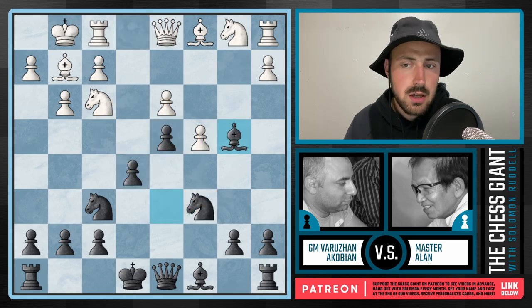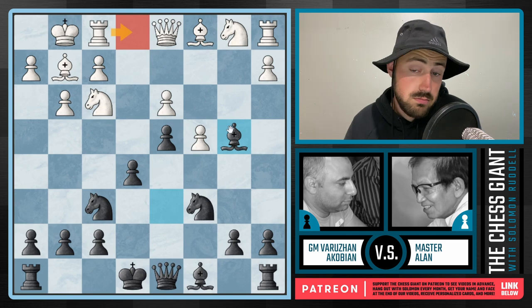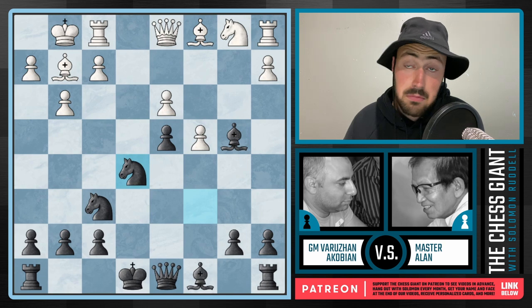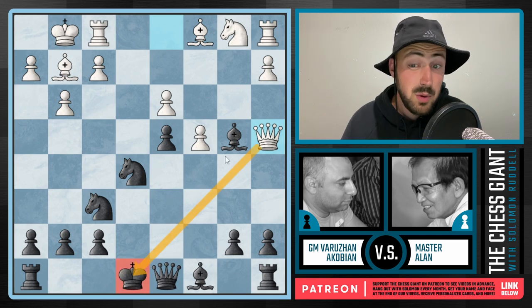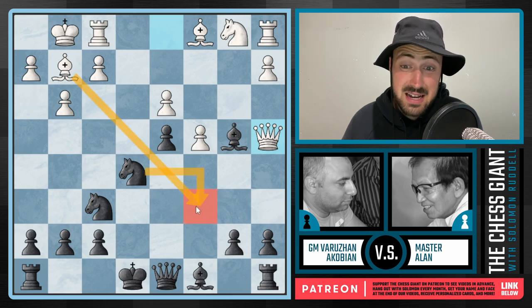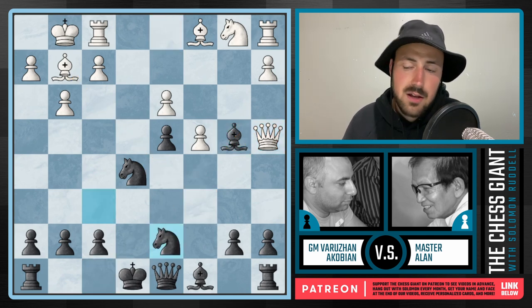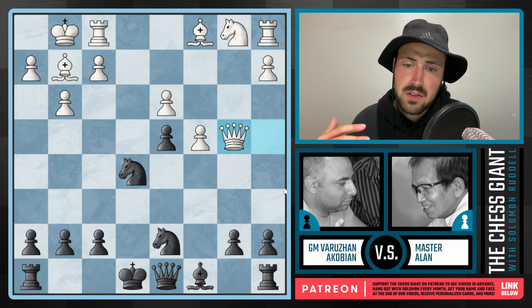What about bishop captures on b4? Well, in this case white can't play rook e1 because black here would simply get the exchange. But we do have knight captures on e5 immediately, two minor pieces pouncing down on this knight on c6. If black decides to take the knight, black is up a full piece but only for a brief moment, because white has this idea of queen a4 with check. The only way to hang on to this bishop is by playing knight c6, in which case white simply captures back and then wins this bishop on b4, preventing black from even castling.